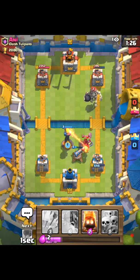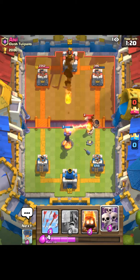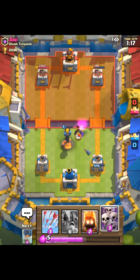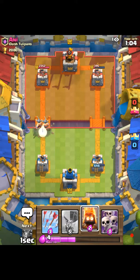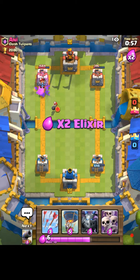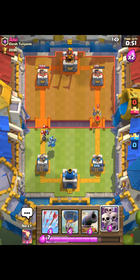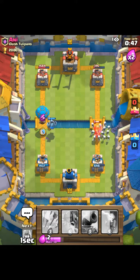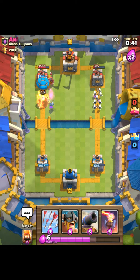He plays inferno tower so we play cannon and inferno tower — that should draw him over and take him out. We're going to push on the left lane with elite barbs and then delayed fire spirits. We'll drop down the inferno and then the balloon on top of that — it'll target the tower, which is fine.